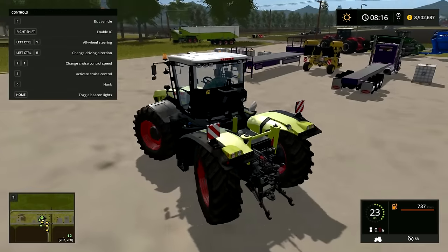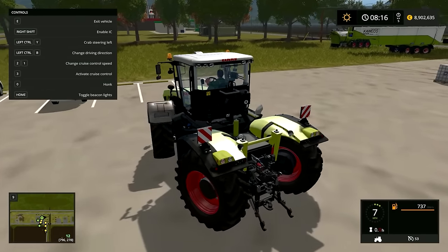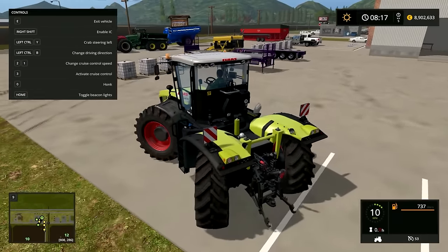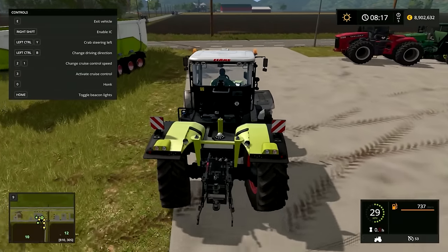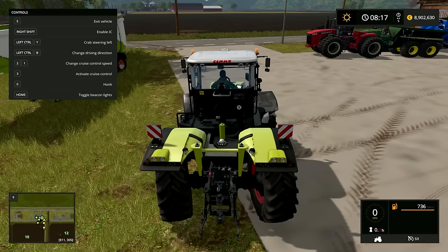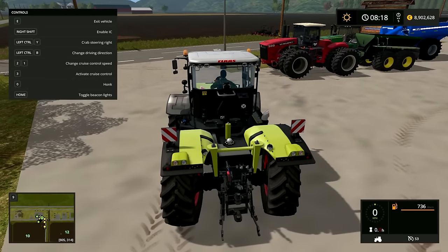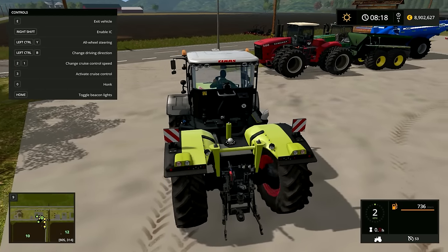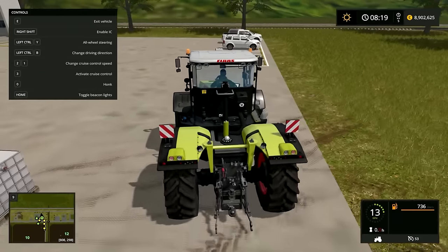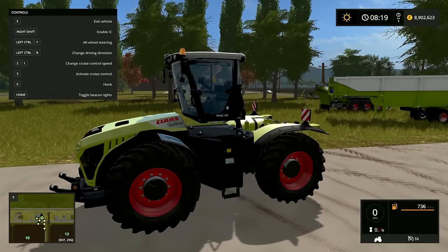First, with Left Control Y you can change the steering — there are a few different options. And you can also change driving direction, which is awesome. The whole animation for that is just awesome — there you go, now we can drive this way. Pretty awesome.